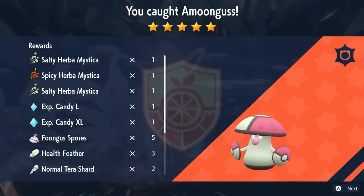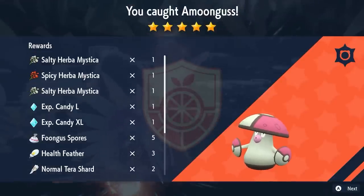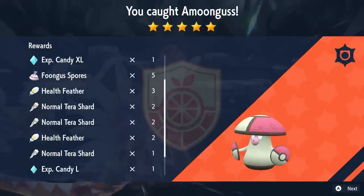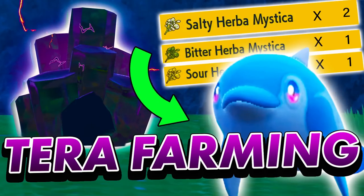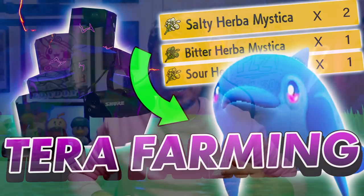Herba Mystica is a specific item drop that is only available from five and six-star Tera Raids. Once you've beaten one of these higher-ranking raids, you'll have the chance for a Herba Mystica to be one of the items rewarded. I've done a full guide on the channel covering how you can best approach farming Herba Mystica — it will be linked in the top right corner and may be a lot of help for you in this process.